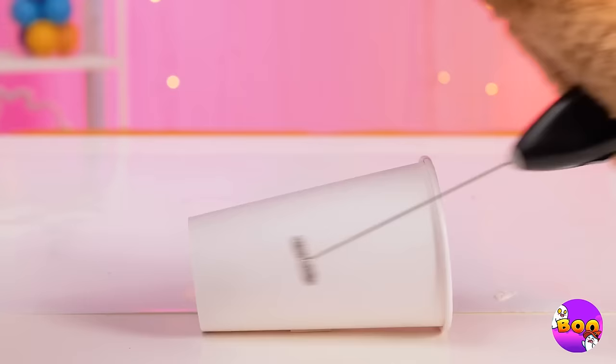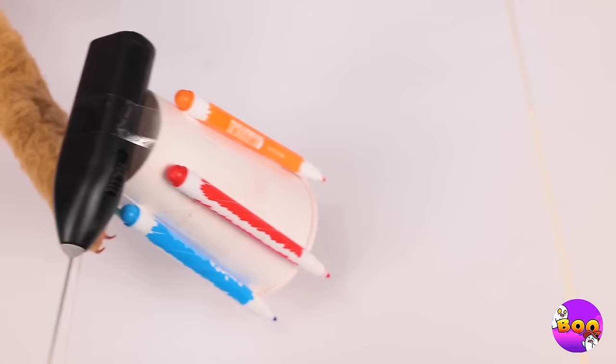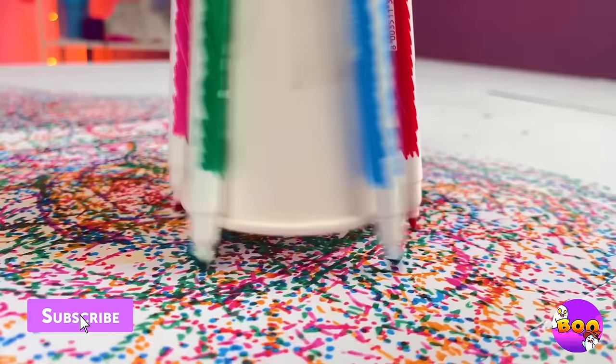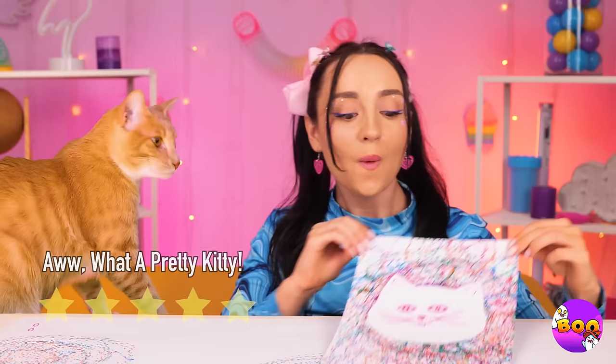Hot cocoa is a truly magical thing, especially when you use a cappuccino whisk. But first, let's get a cup and some markers — it can whip up some new artwork just for you, especially if you lay down some tape. Now let's add some of our own touches. I'd say it's a pretty good likeness.